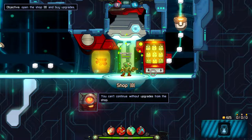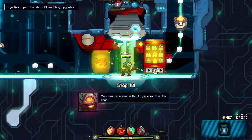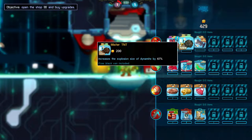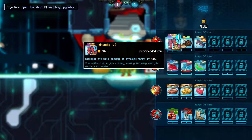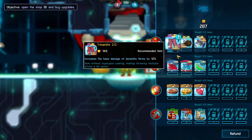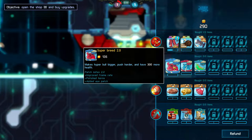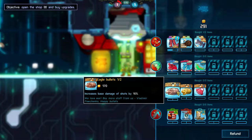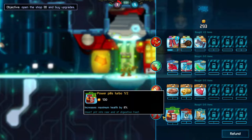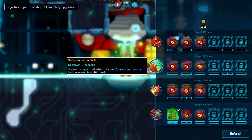I'm afraid I can't let you do that — you can't continue without upgrades from the shop! How much do I have? Oh, 400 something. More swag! Hmm... Definitely! More swag! There we go! Interesting choices!